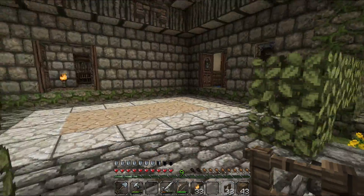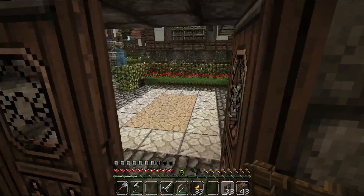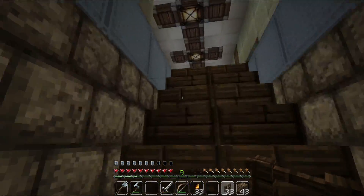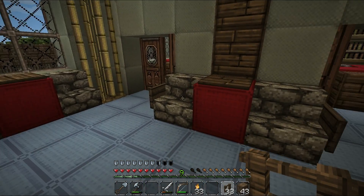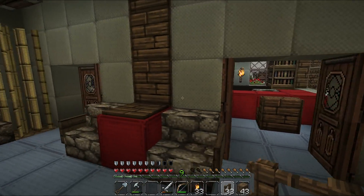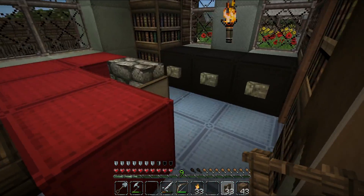Near the building we have the licensing office with a tavern underneath it. Here is the main entrance to the building, with a reception area, a place to sit and wait, and two offices — both made the same.